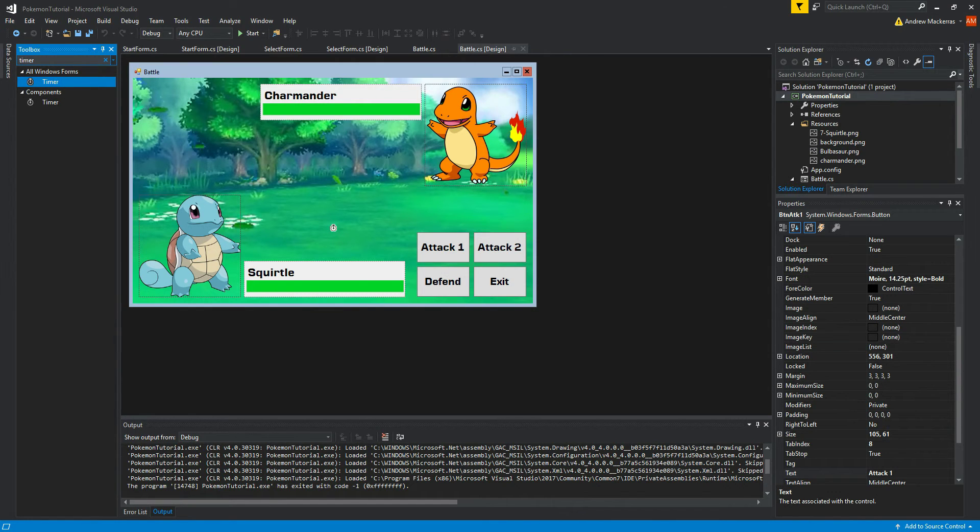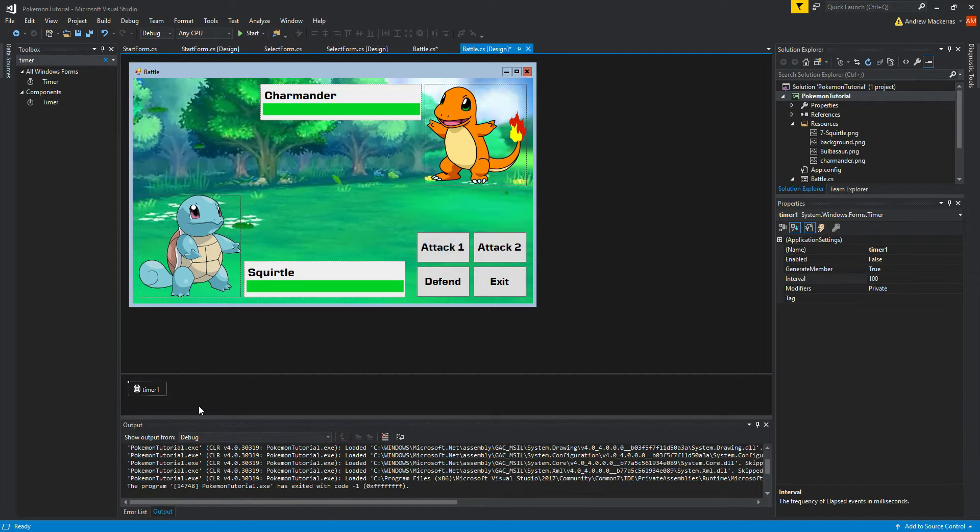Search 'timer' in your toolbox, drag one onto the screen, and it should come up at the bottom because it's an invisible component. I'm going to name it 'timer_attack', set it to 2000 milliseconds — two seconds — and leave enabled as false. The way we'll use it is: every time we click one of our buttons to make an attack, our attack happens and then the timer starts. Once it hits two seconds, the timer stops and runs whatever code we have in the timer block — that's when the enemy will attack. Two seconds feels like a good amount of time — not so long that you're waiting on them.